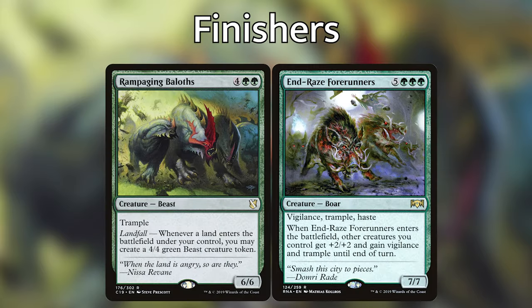The dedicated finishers in this deck are Rampaging Baloths and End-Raze Forerunners. Rampaging Baloths is one of our prime landfall payoffs — whenever a land enters under our control, we may put a 4/4 green beast token into play. With Yarrick out, we get two tokens per land. End-Raze Forerunners is a massive 8-drop with vigilance, trample, and haste — when it enters, other creatures we control get plus two, plus two and gain vigilance and trample until end of turn. Once we've built up a big board state from tokens and other creature makers, we can swing in for lethal. These are probably the two creatures we most want to grab with Shared Summons.